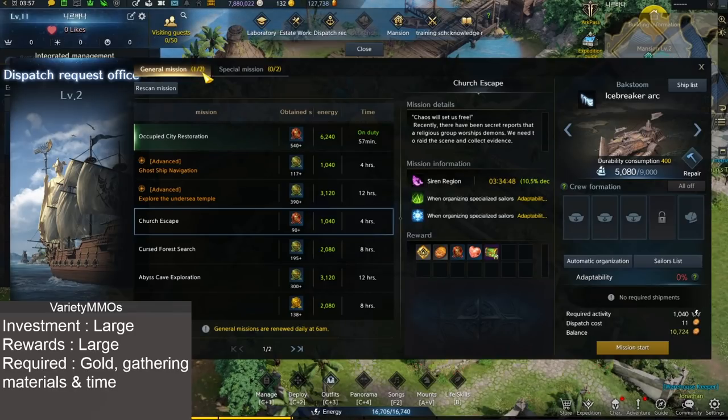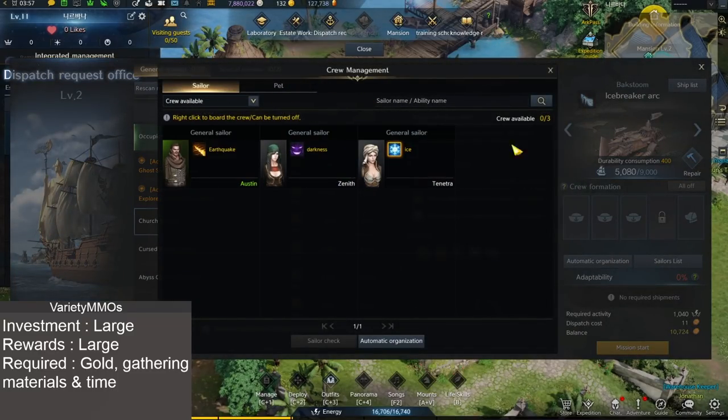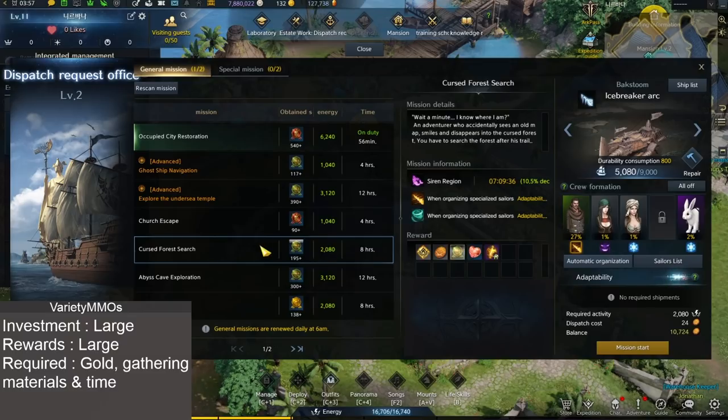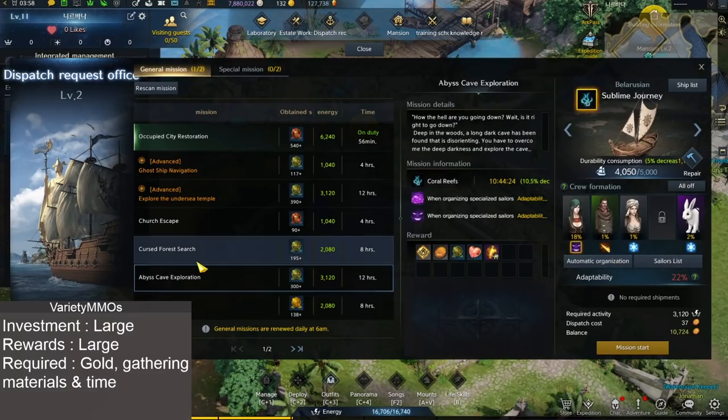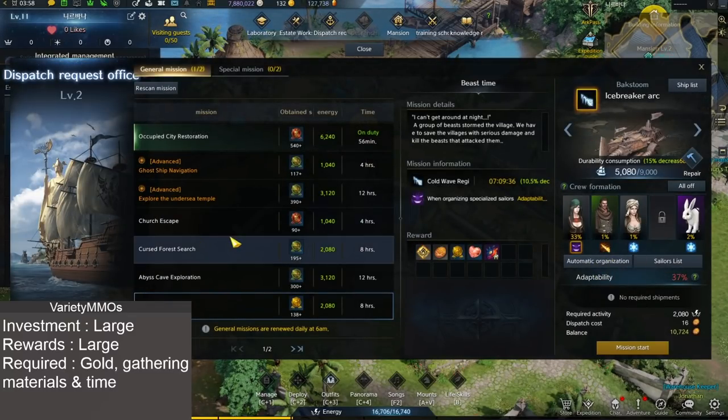This account is relatively new when it comes to the housing or the stronghold, so you'll see that I don't actually have a lot of sailors - only about three sailors on this particular account. You have automatic organization and you can basically just flick through here to see your adaptability. This is what you do early on - you just want a high adaptability one.